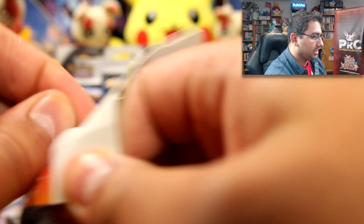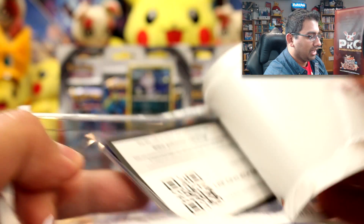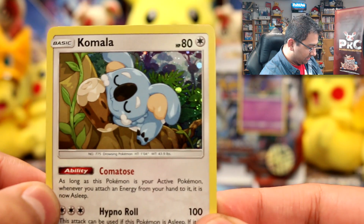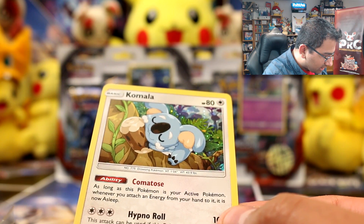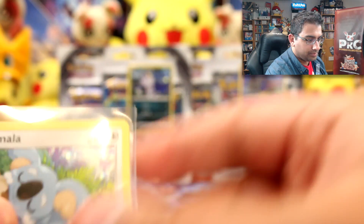On to Komala — it's clearly based on a koala, and it's the Pokemon that is used as the school bell in Pokemon school. Here's the Komala promo card — it's really pretty, a really nice card.